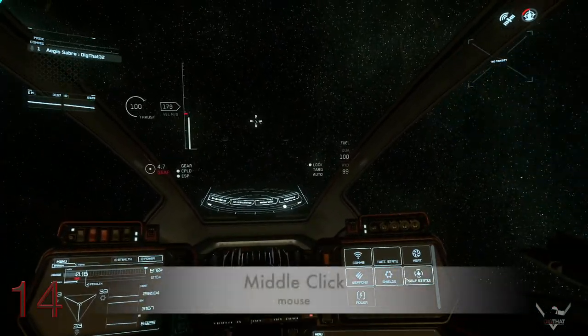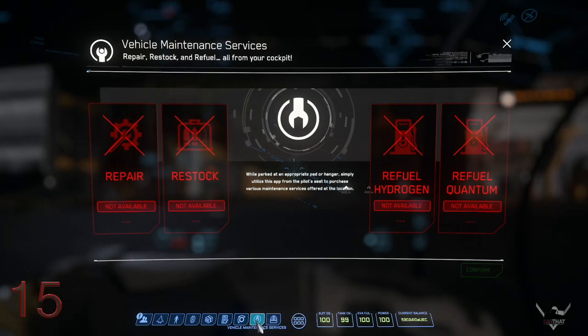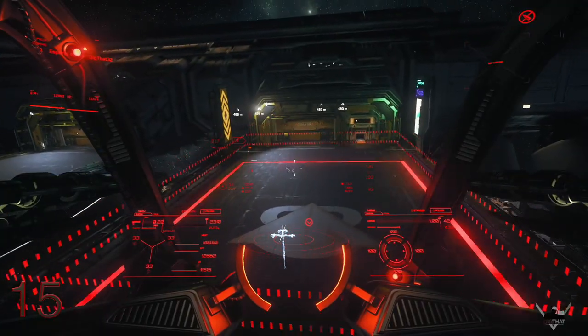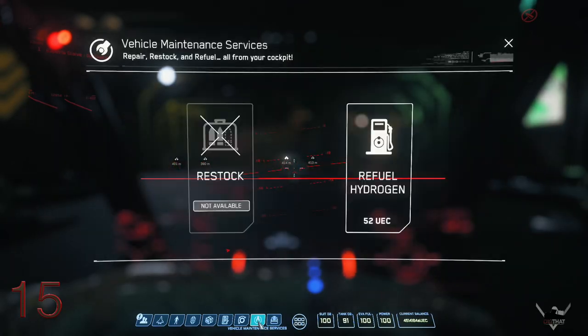Holding down F, aiming at an MFD, and middle clicking zooms you into it. When vehicle maintenance services aren't working, fly back out past the armistice zone, return and request landing. Then hover above a landing pad or just land with your landing gear up to make them work.